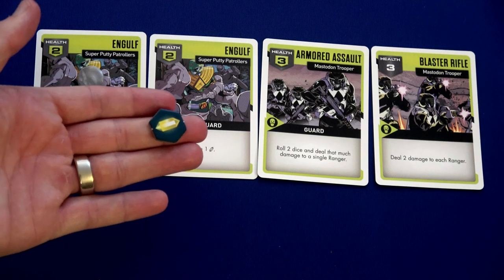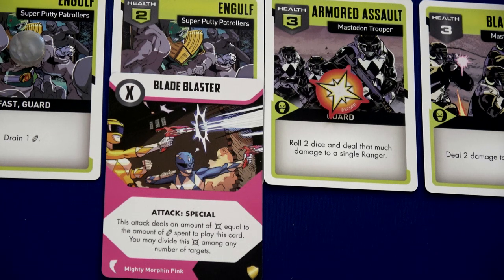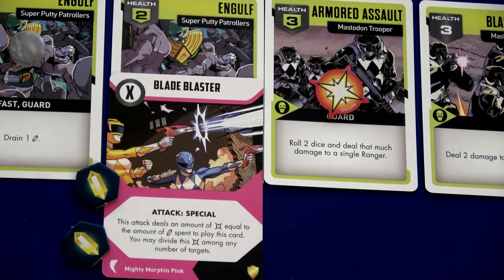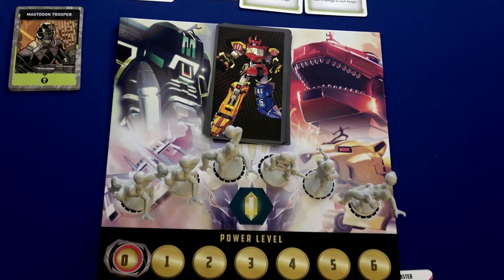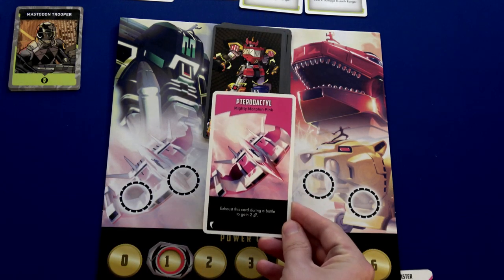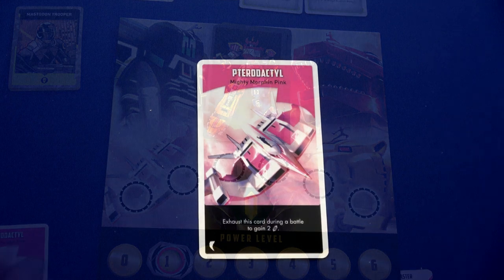I'm going to lose one of my energy crystals — I only have one left in the shared pool. We have Kimberly though, so we deal one damage to the Armored Assault via her quick shot. Then Kimberly plays Blade Blaster — this card deals damage equal to the number of crystals spent, dividable among any targets. We spend the one in the pool and our one personal crystal for two points of damage, destroying Engulf. That means one more super putty is toast — and we're going to level up!